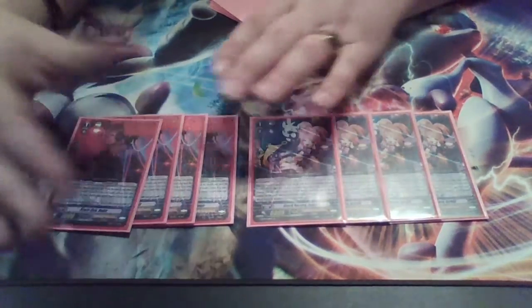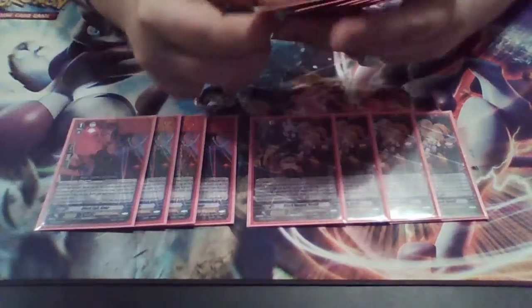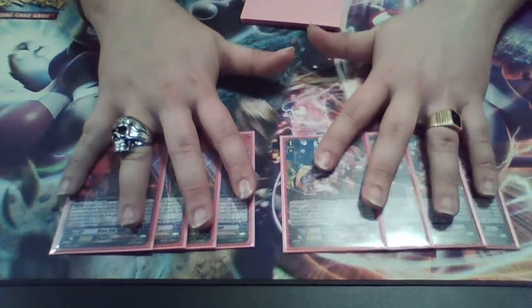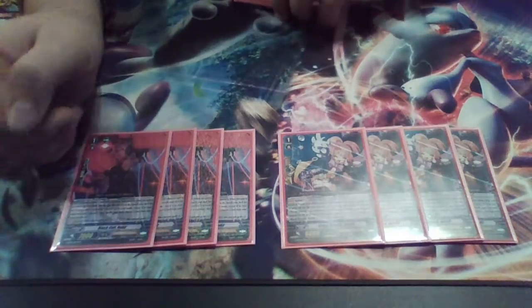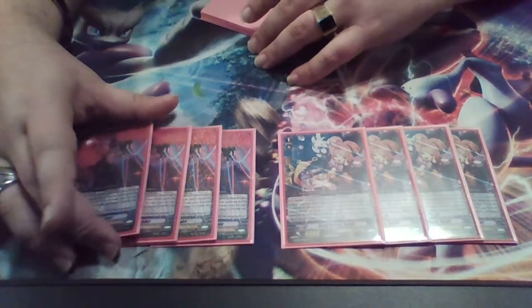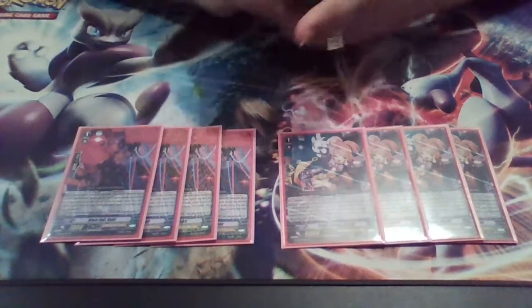Four Gabrielle searchers as stride fodder. This is a stride deck — that's what you're doing with Angel Feather. You want to max out on your opportunities to stride. I only play seven grade threes in this deck and you always want to ride Gabrielle every single time, so you use this to search her out if you don't have her.